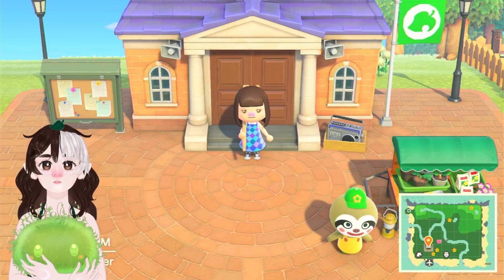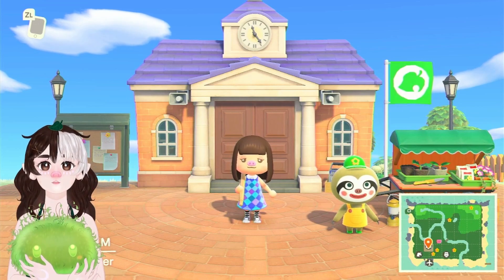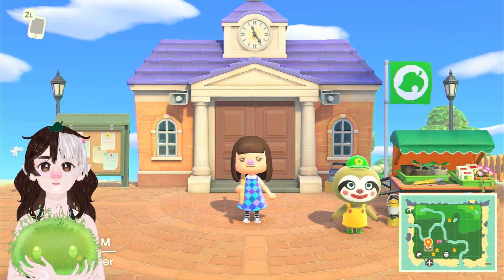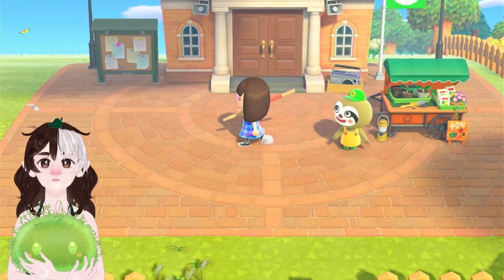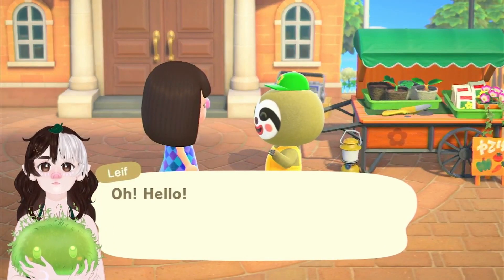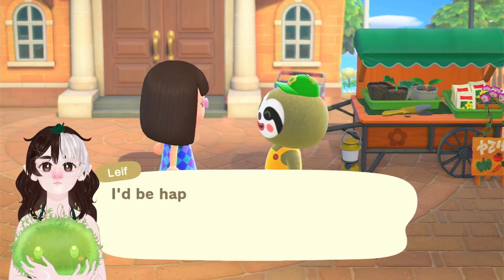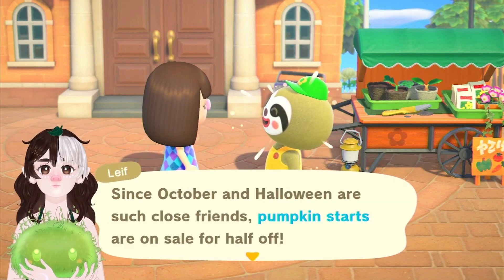Hello friends, welcome back to my channel and welcome to this new episode. I just got the resident services and did all the storyline talkies, and as you can see at the bottom right on my map, I also placed my campsite on my peninsula in the top left. Now we're just going to hang out a little and do some dailies. First and foremost, let's talk to Lee once again and see if he finally has some roses for us — that would be amazing. Yes, pumpkin starts!